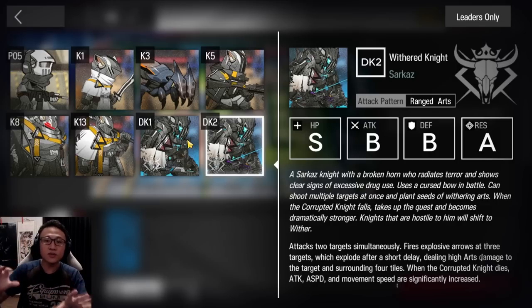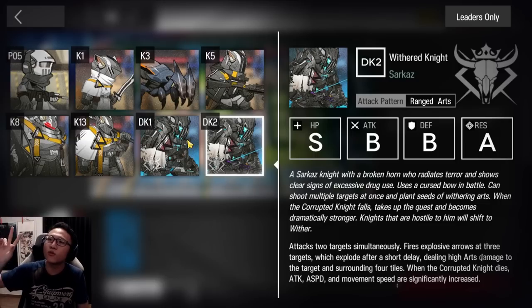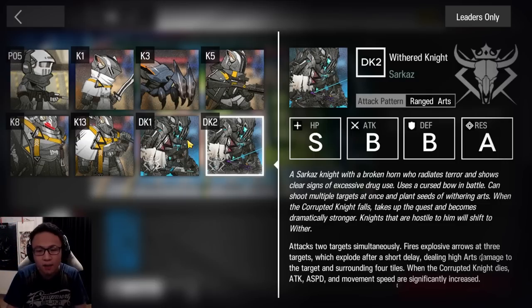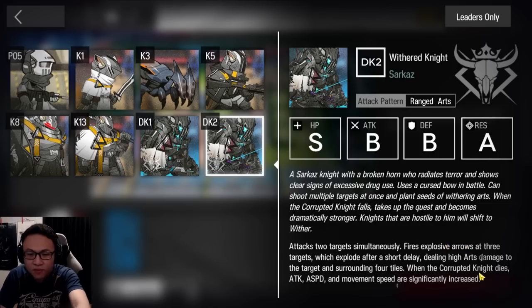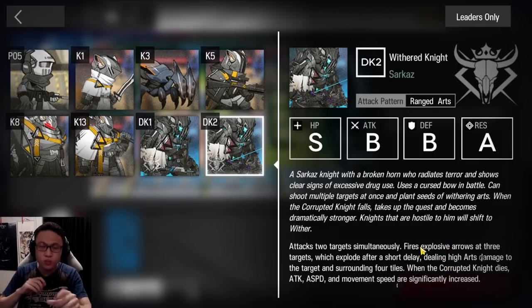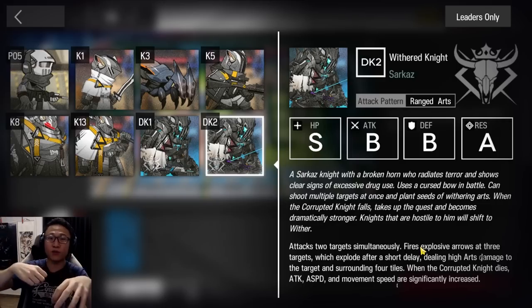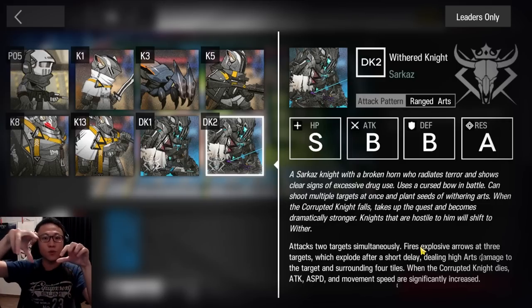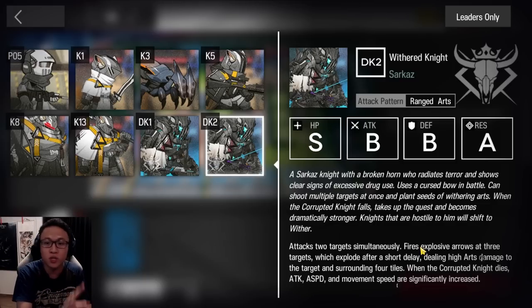For the Withered Knight, he deals arts damage and is able to deal it across multiple targets — two targets simultaneously. After he dies, I think he can actually target more people. He fires explosive arrows, and every 20 seconds or so there is a huge purple arrow. If there's anyone around whoever the purple arrow is targeted onto, they will also receive a huge amount of arts damage. Same idea: isolate your operators, don't bunch them together, or you'll make them die to the two bosses very easily.